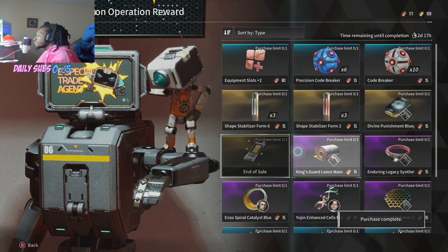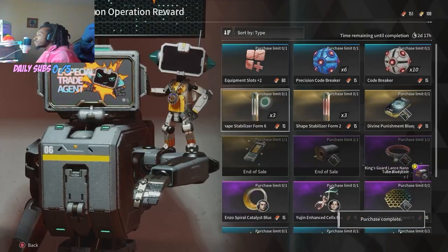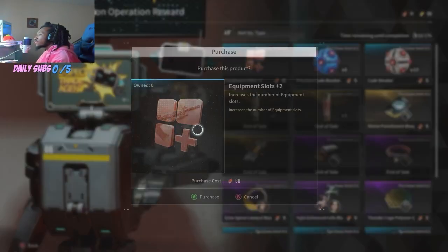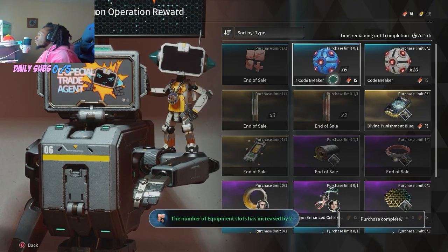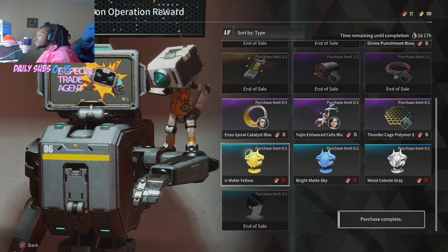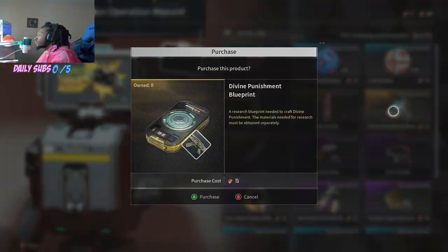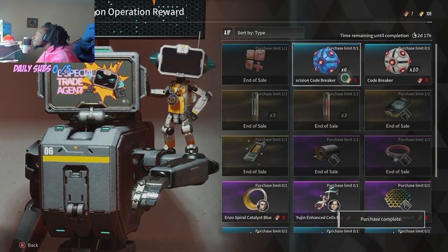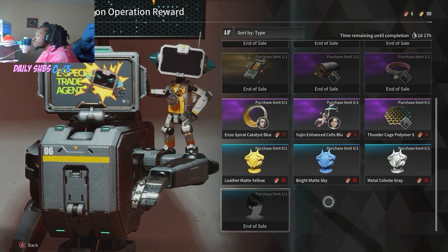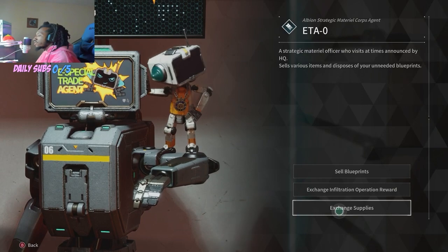Free energy activator blueprint, Enduring Legacy, Kingsguard, stabilizers. You can even get two equipment slots — it's funny it's only two, and it costs 60 of the vouchers. But I digress. You can get some free drip in here. We're out of vouchers now — I'm also going to get the Divine Punishment blueprint just because. We'll be farming more, just to kind of clear out the whole shop. Not too crazy here — you can get everything each week as you just regularly play the game.